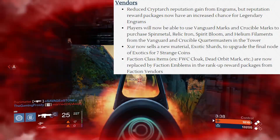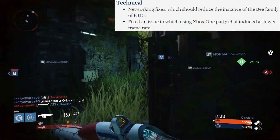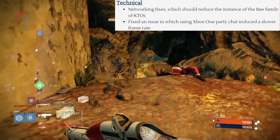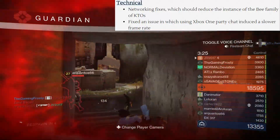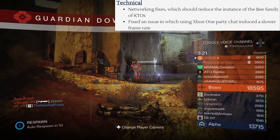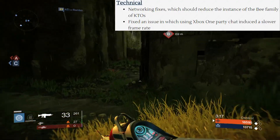Finally, they talk about technical issues and networking fixes. They're going to reduce the instance of B-family KTO — kick to orbit — errors, which is good. They also fixed an issue where using Xbox One Party Chat induced a slower frame rate. People were complaining about that, so I'm glad they were able to fix it pretty quickly.